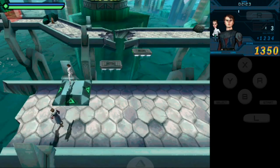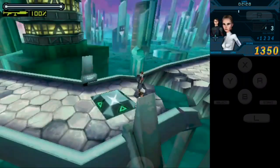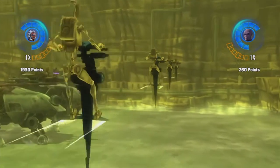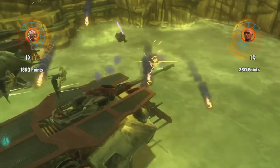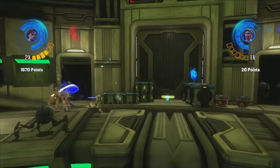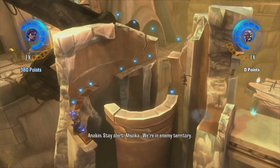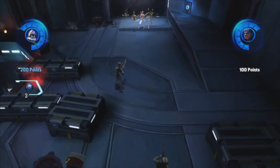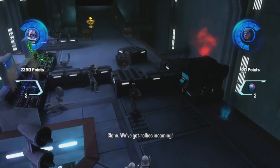While Republic Heroes can be experienced as a solo adventure, the game also features a two-player cooperative multiplayer mode. When played alone, players will have the ability to switch between characters at will while the other character is computer controlled. When playing a level as a Jedi, the gameplay is a combination of beat em up and parkour. Players will have to use their lightsaber and force powers to battle enemies and solve simple puzzles. When fighting as clones, the gameplay is similar to that of a third-person shooter, with players wielding blasters and other weapons from the Star Wars universe such as thermal detonators.